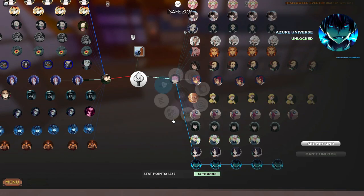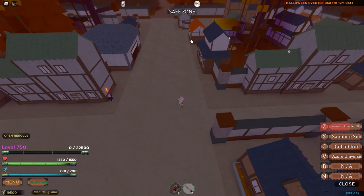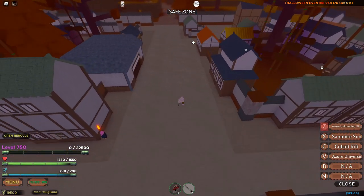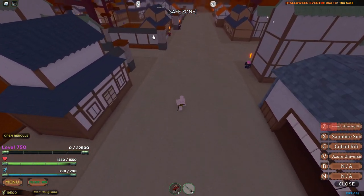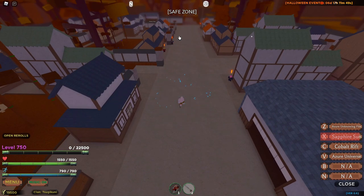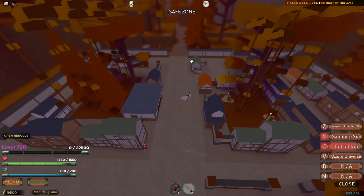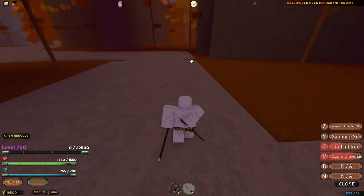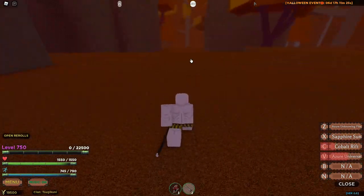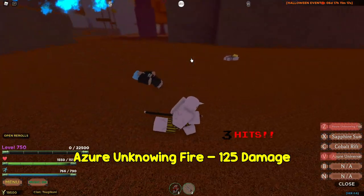Let's take a look at the damage. Yeah, I was right — this is definitely a reskin of flame breathing style. Looking at all the skills, every single one of them is clearly a flame breathing style reskin. They just made everything blue in color. Why would you do this? You could have added something way more different, maybe a Halloween breathing style.